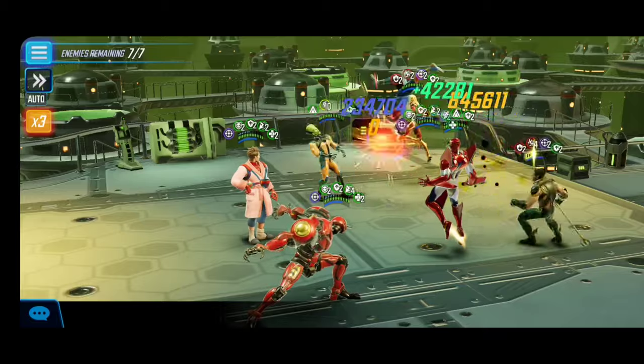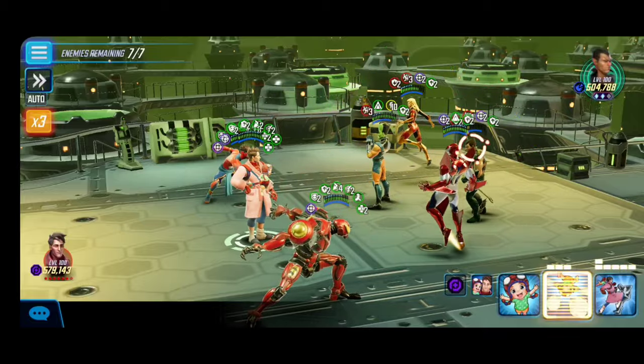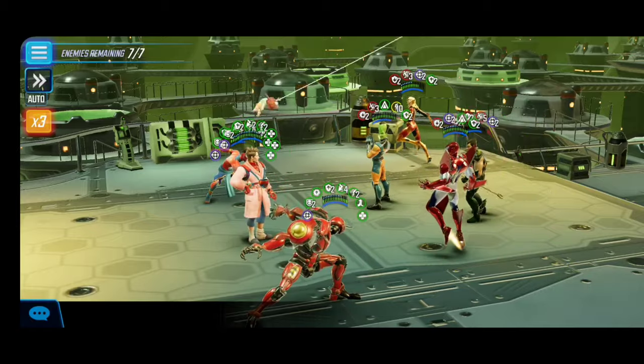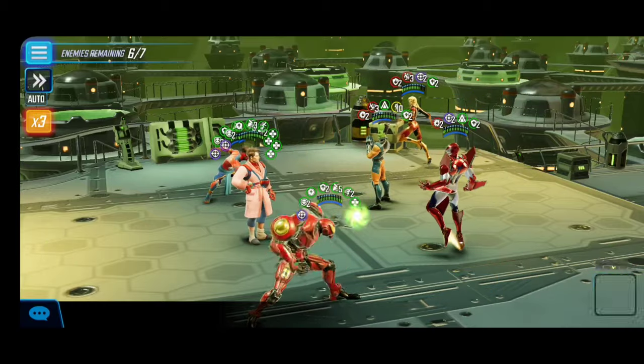On this first node, you want to be focusing on the damage dealers because we are up against a Cabal synergy. These characters don't have a lot of HP, especially given that synergy. I decided to put Peter B in the middle because he is really tanky and has great sustain.